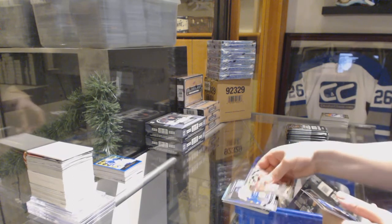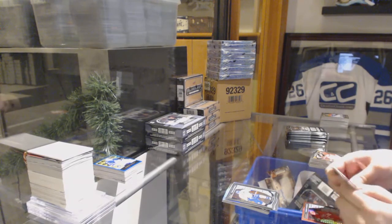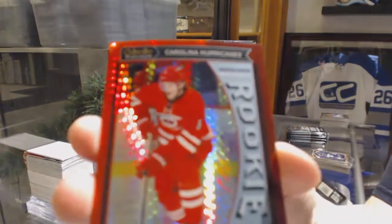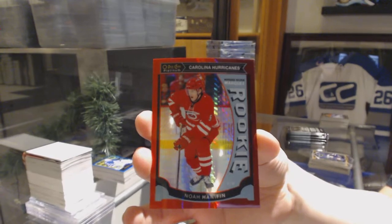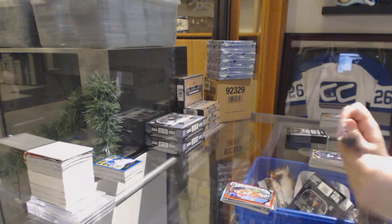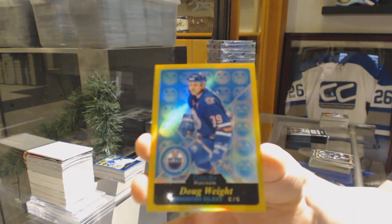Rainbow for the Avalanche, Nathan MacKinnon, rookie of Kevin Fiala for Nashville. Rookie for the Red Wings, Dylan Larkin and a red prism. Rookie number 149 for the Carolina Hurricanes, Noah Hanifin. Rookie number 149, gold rainbow for the Oilers, Darnell Nurse.